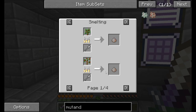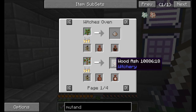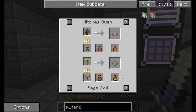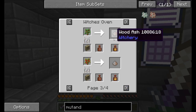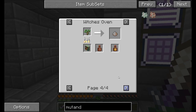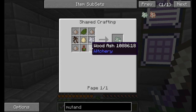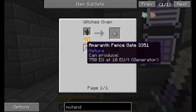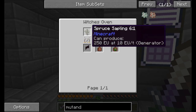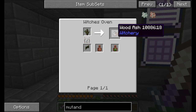Wood ash is pretty easy — you can just smelt any sapling and you'll get it. You can also get it from a witch's oven from any sapling. You're going to want to do this in a witch's oven because when you do it there, not only will you get the wood ash, but if you have some clay jars in there, you'll get a byproduct depending on which sapling you're smelting. For the hint of rebirth, you're going to want to smelt spruce saplings specifically — these are the only ones that give you a hint of rebirth.